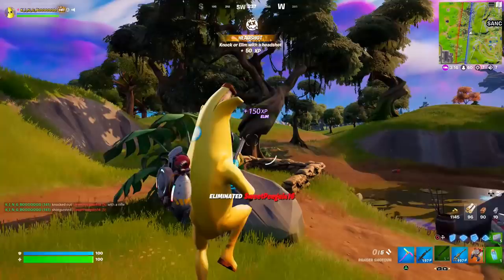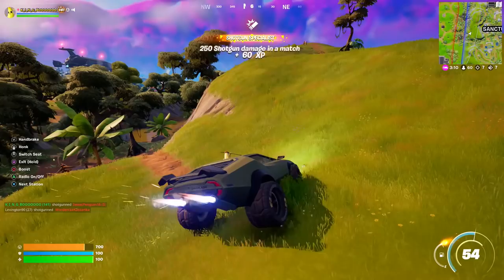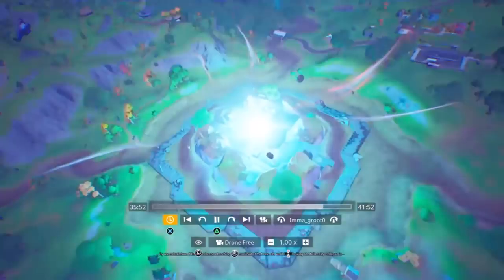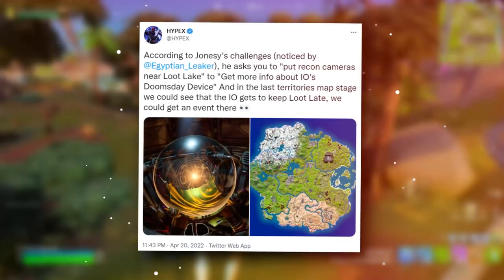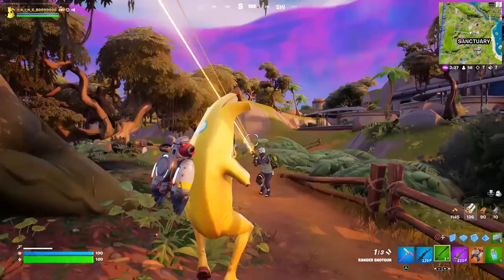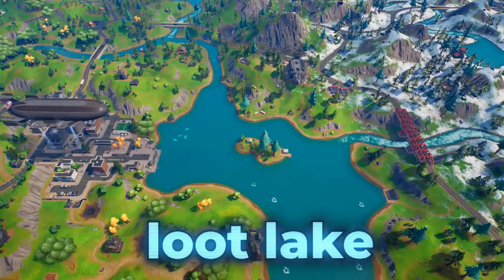Based off leaks, the importance of Loot Lake isn't going anywhere. Hypex tweeted that in Jones' new voice lines, he mentions the IO are working on a new Doomsday device — and for those that don't know, the Doomsday device was the device from the Device Live Event, which also came from the same area out of the ground where the Zero Point resided, as revealed in the Chapter 2 Season 4 Galactus Live Event. According to Jones' challenges noted by Egyptian Leaker, he asks you to put recon cameras near Loot Lake to get more info about the IO's Doomsday device, and in the Last Territories map stage we could see that the IO gets to keep Loot Lake — so we could see an event there.